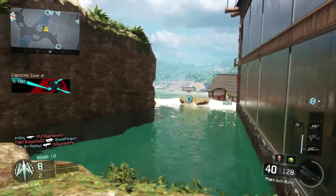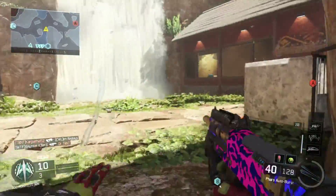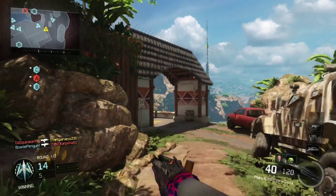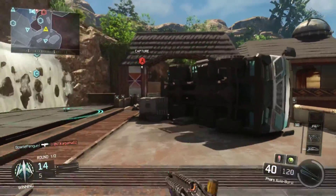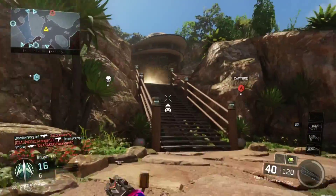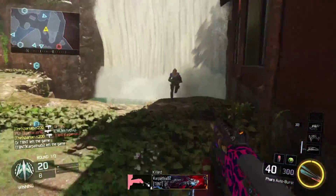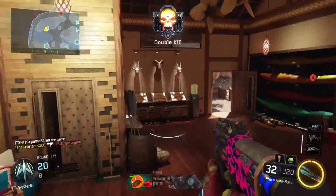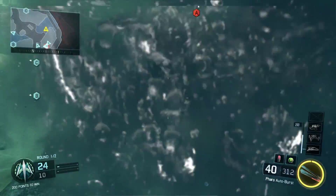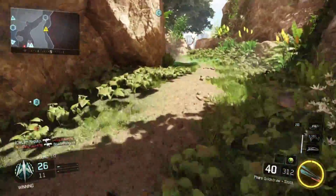Another thing I want to talk about before I get into the Pharaoh is this map — the Hunted map. It looks a lot different than it was before. I think this is the gameplay after the update that came to PlayStation and Xbox One. Basically, they changed the way Hunted looks — the color scheme is a lot different, it's brighter, and the shadowing is different in some areas. It feels really weird playing it after the patch.